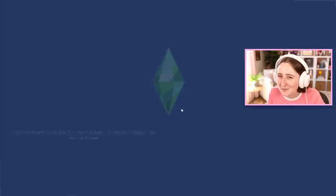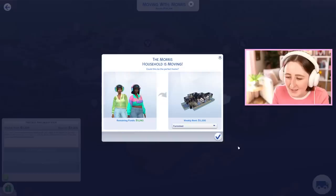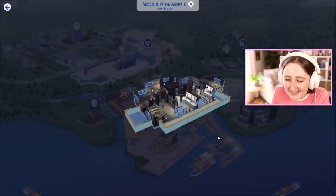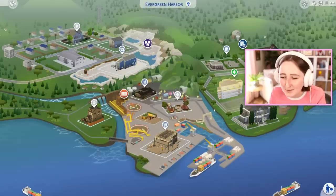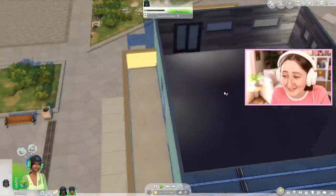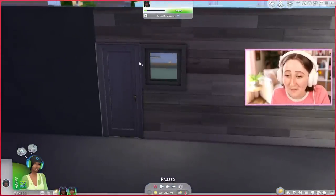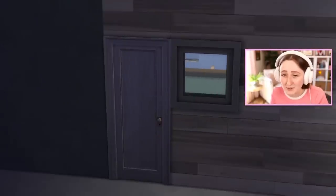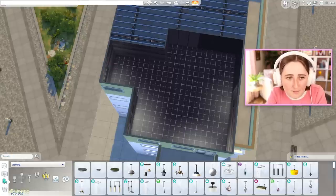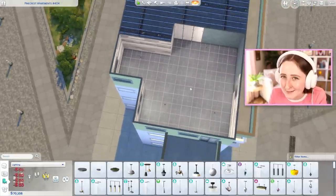This apartment in Evergreen Harbor is pretty small and has no windows, but actually that might be kind of fun because it gives us more room to put fairy lights and stuff. There's like no windows and they're all pretty small. This tiny one by the door really gets me — I actually hate this. I'm gonna need some more money because gaming computers are expensive.